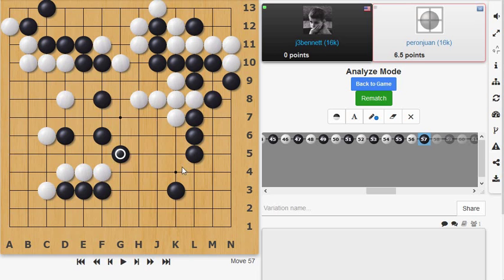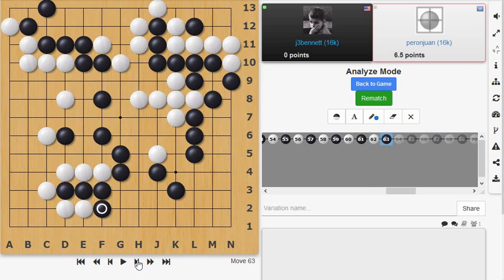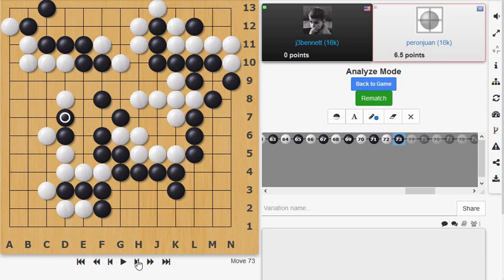He actually ignores that in a way and just starts attacking these stones. So I extend. Then he jumps in between to break this group up — that's a good move to keep me from making a lot of territory. I'm just blocking at this point and we get into an endgame phase where we're just defining our territories. We continue with that for quite a bit, but there's a surprise turn at the end.